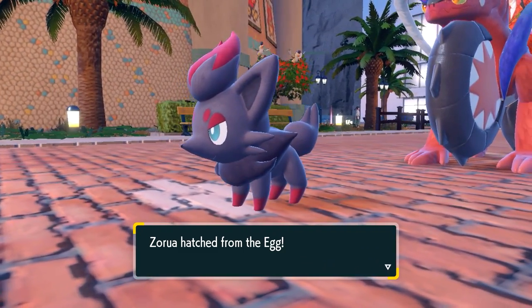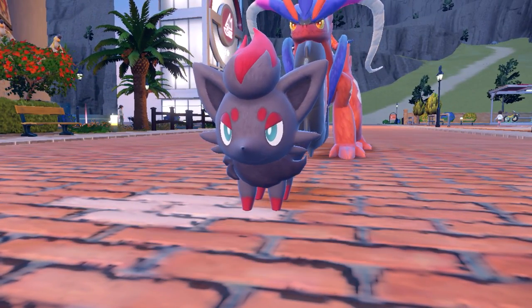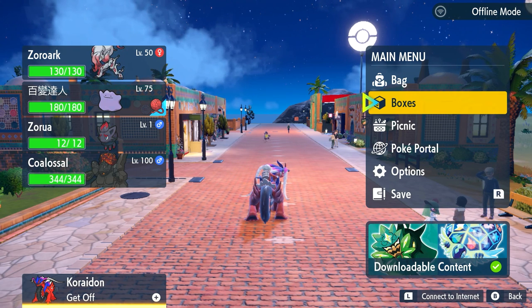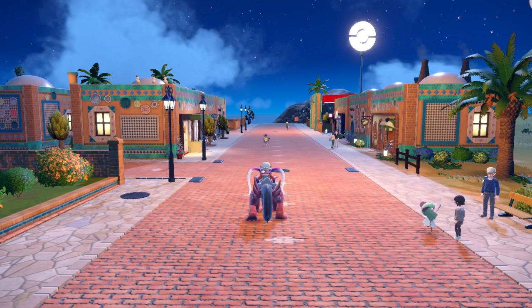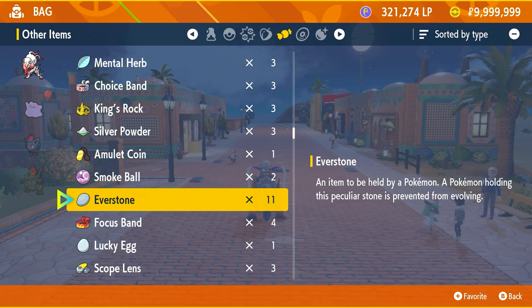At first I made the conclusion that you cannot get Hisuian Zorua in the game — that is incorrect. You actually can get Hisuian Zorua in the game, but you need to change a simple feature in your breeding. For your Hisuian Zoroark, it needs to be holding an item: the Everstone. It's an item that will pass down the nature of a Pokemon and also prevent it from evolving. But in cases like this with different forms, it apparently passes down the form as well — so instead of the baby coming out as a normal Zorua, it will come out as a Hisuian Zorua.